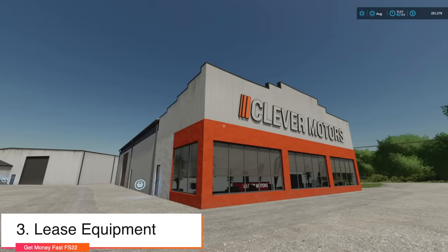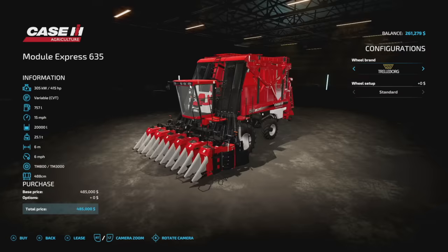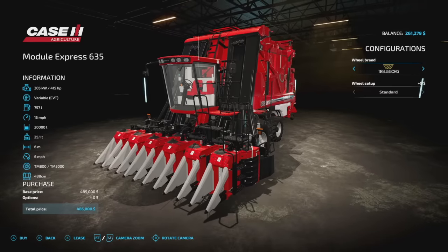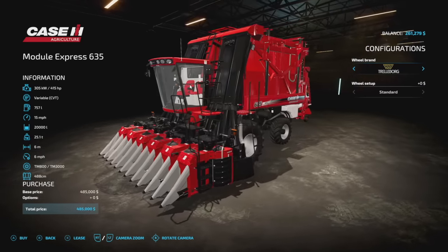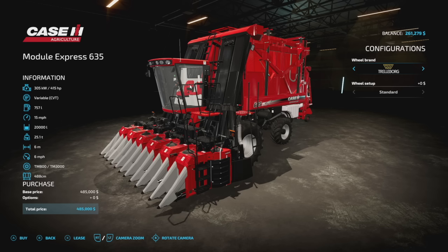Number three is leasing equipment. Equipment is very expensive — for example, a cotton harvester costs $485,000, which nobody has when starting out. But I can lease this for $24,000. There's a base cost of $9,700, plus a working cost of $4,850 per in-game day, plus $10,185 for every hour in-game that you're using it. Get your work done quickly, but it's a great way to get things done.